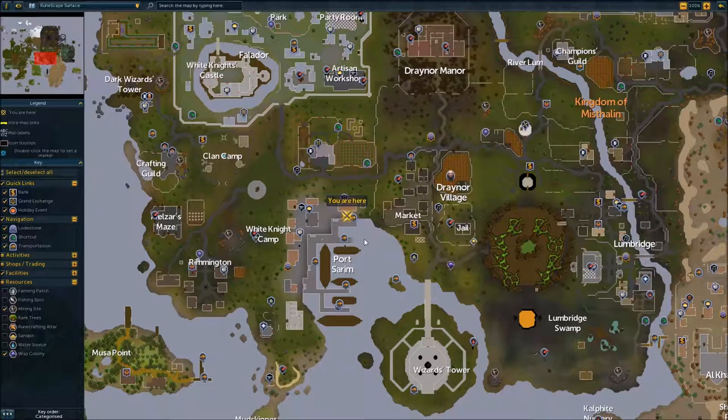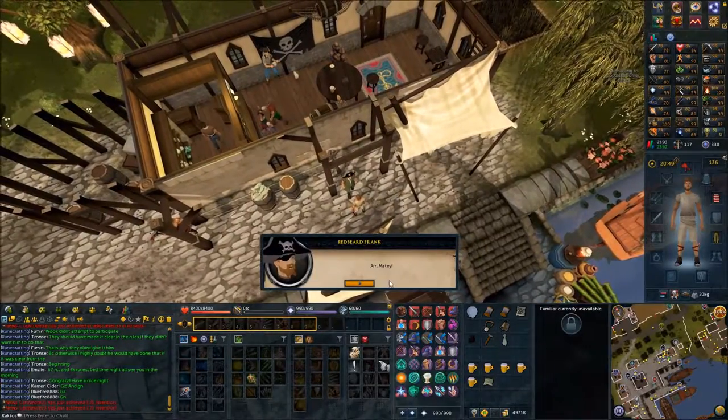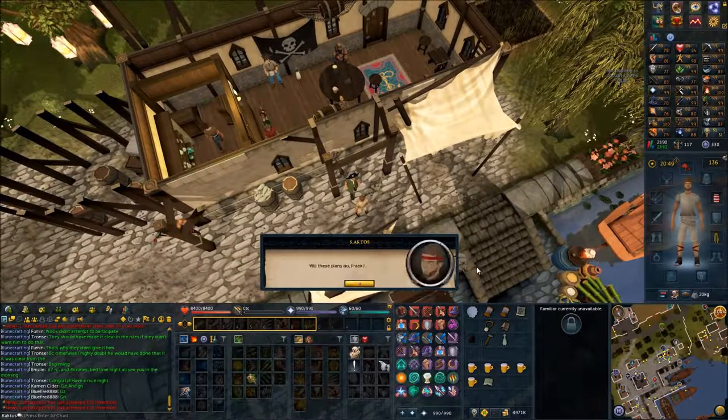Once again make your way back to Port Cerim and be right here outside the bar. Talk to Redbeard and speak about rocking out.